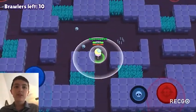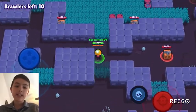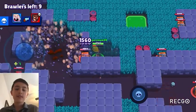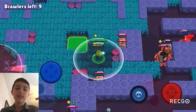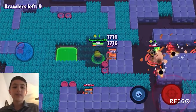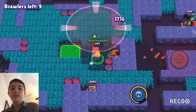In Brawl Ball, he's upper A tier because the jump pads are great for progressing up the map, and his super is really useful for pushing back enemy opponents, which is very valuable in this game mode.